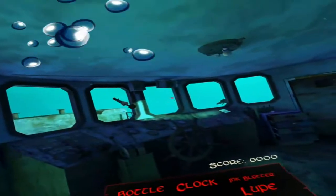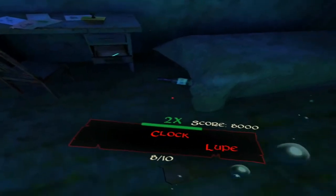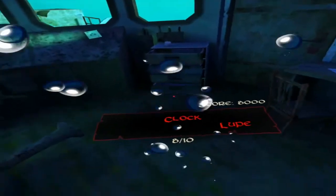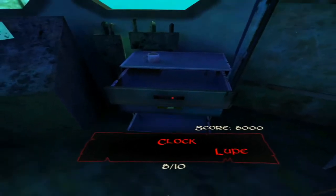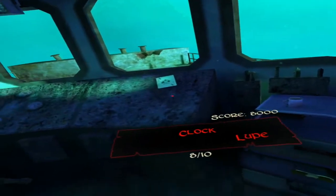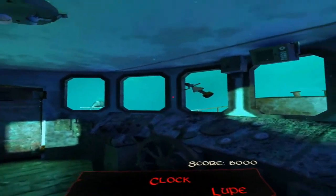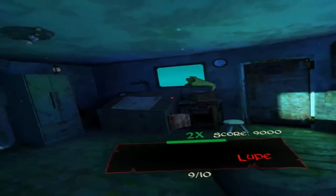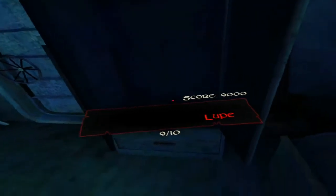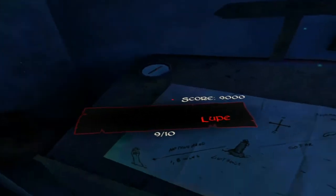I need a bottle, a clock, an ink blotter, and a loop. I still don't know what a loop is. There's the bottle, there's a clock. Let me close these drawers and look around. There's a cup, an anchor, a clock - oh there's the clock. But what is the loop? Is that a loop?